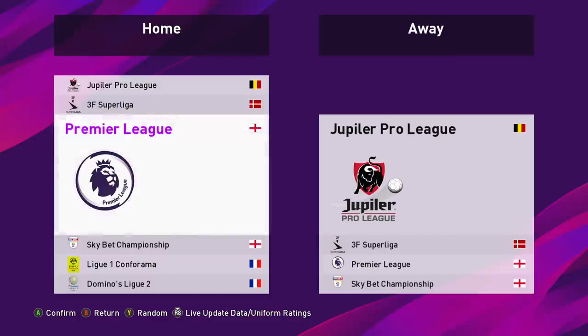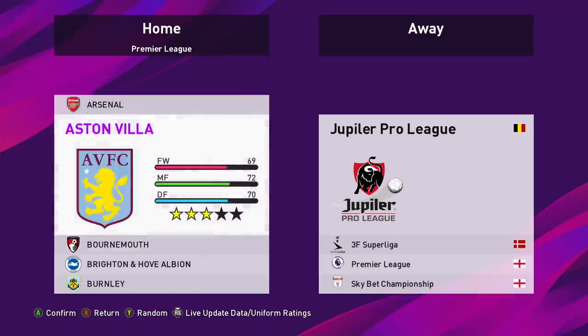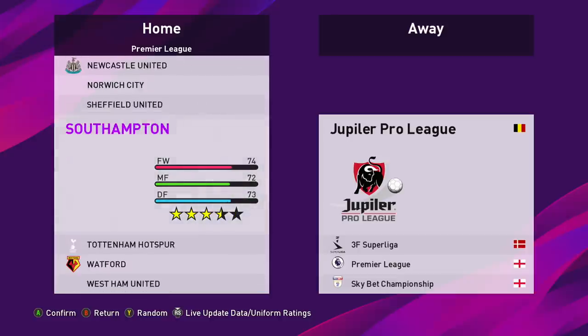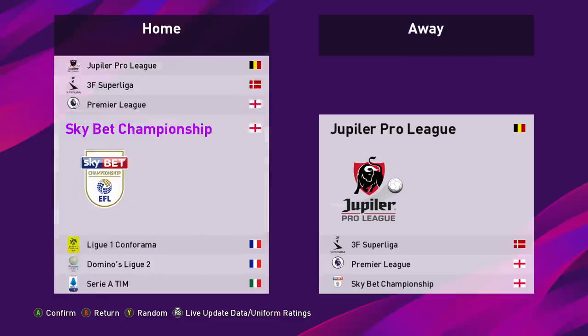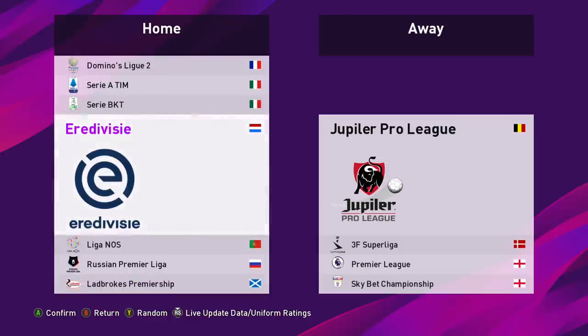A lot of people in the comments were telling me to get the option files so I can get all the official kits and logos. I've done exactly that with the help of PES Universe, a website where you can get all these option files to make your PES experience a lot better. Now every official logo, name, everything is perfect in the Premier League and in a lot of other competitions as well like La Liga and Serie A.